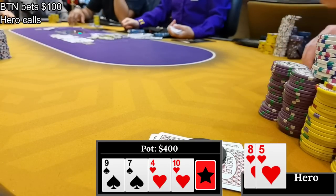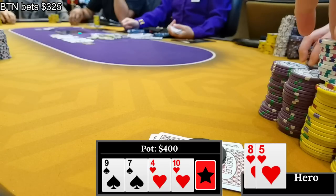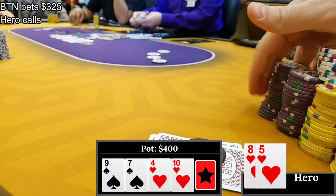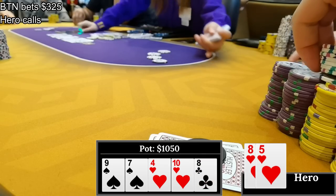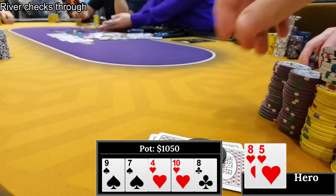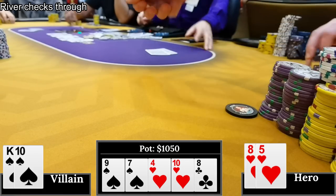The turn is the 10 of hearts - I now have an open-ended straight draw and a flush draw. The button bets $325. It's never ideal calling big turn bets out of position with just eight-high, but we have a big combo draw so I make the call. The river is an eight - I make third pair but I'm rarely going to be good here. After it goes check-check I lose to king-10 of spades. Two very big hands on the turn but you can't hit every draw.